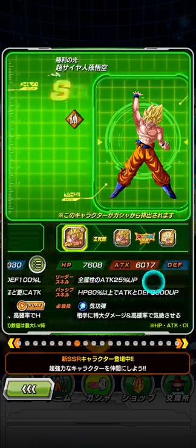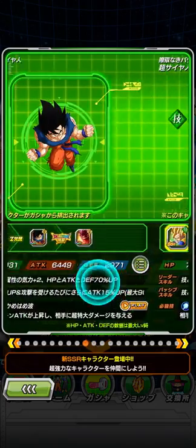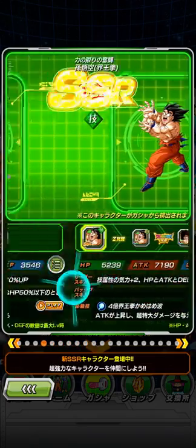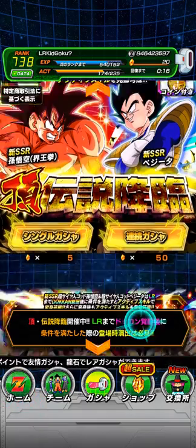Number two is unit quality. From this 12 featured unit banner, there's only three units of real good quality: Heart Virus Goku and the brand new two LRs. In contrast, the part 1 banners have 7 out of 10 featured units on both banners being Dokkan Fest LRs.